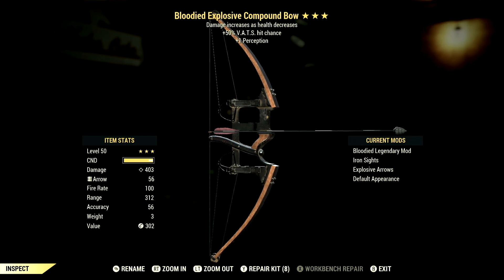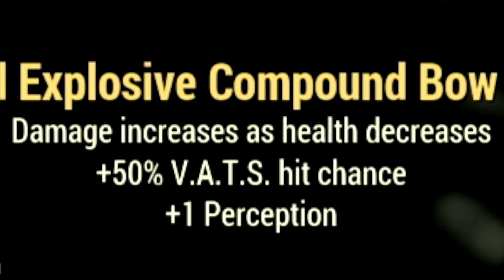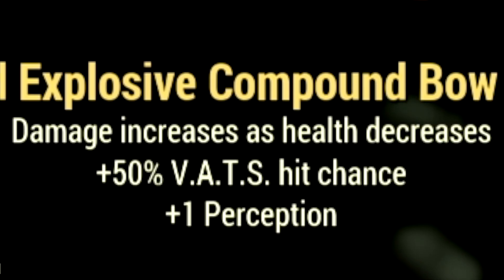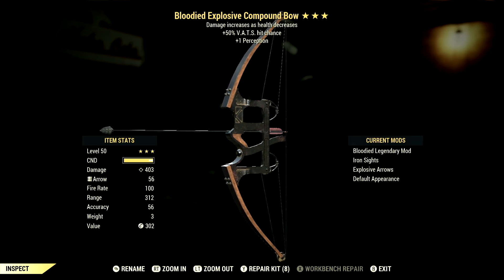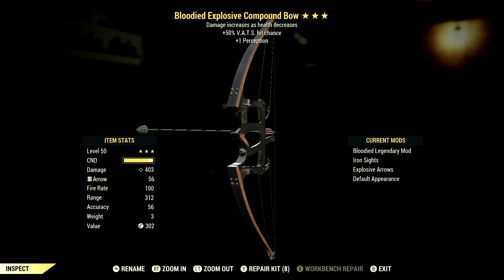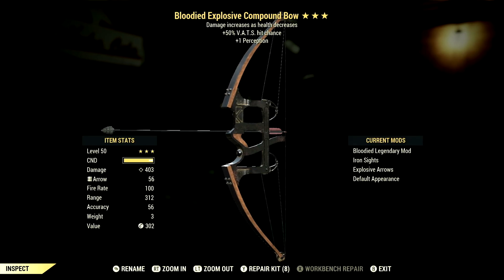Starting off with the weapon — this is my 3-star legendary Compound Bow that we're using for the video. The main legendary effect is the Bloodied Effect, which means damage increases as your health decreases. It also has a plus 50% VATS hit chance and a plus 1 to Perception. This Compound Bow is absolutely insane and it's perfect for any VATS build. The mods we're using are the Iron Sight, Explosive Arrows, and the default appearance, because sadly I don't have any skins for this bow.